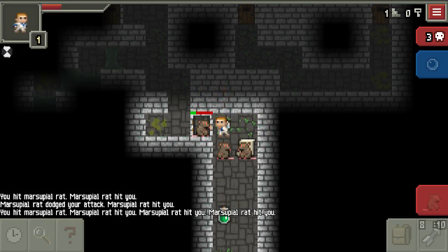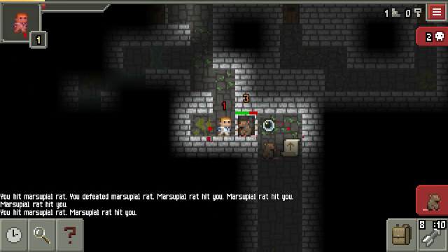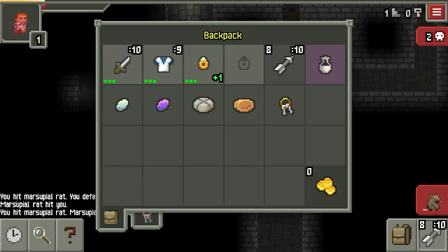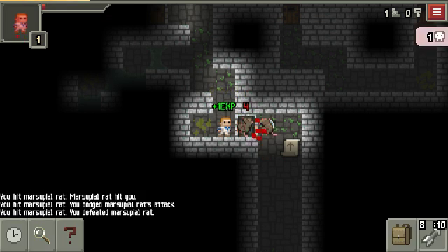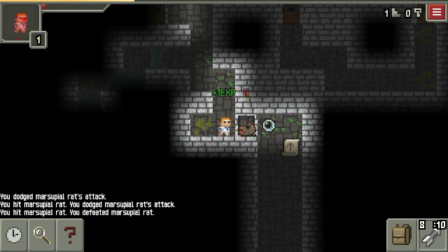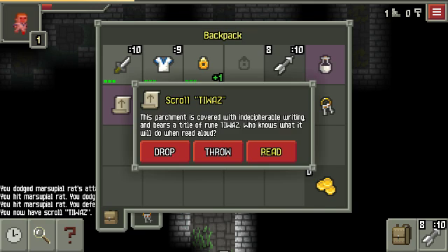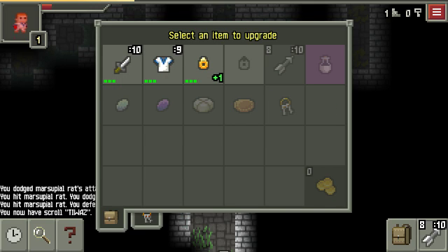I'm in a really bad spot right here. So close to death, it's ridiculous. Come on — yes! Gotta pick up that dewdrop. All right, let's use a Scroll of Upgrade. I don't really want to upgrade anything but I've already read it — upgrade the Dagger I guess.